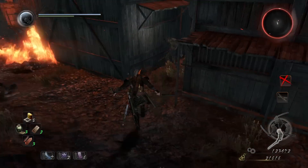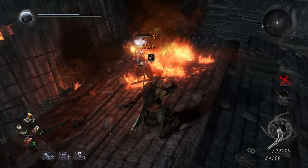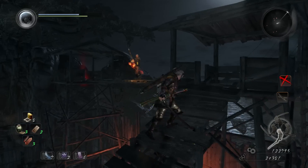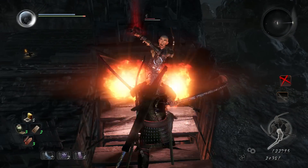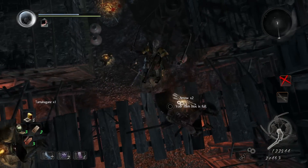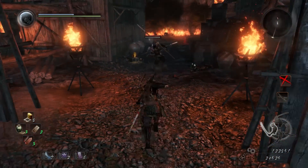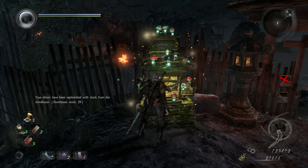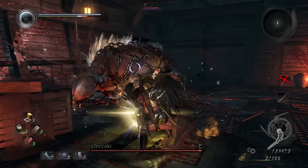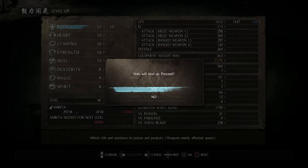Just do this until you get as many elixirs and amrita as you want — it's literally that simple. It might seem like it could get boring, and to be honest after a while it will, since you're doing the same circle killing the same enemies. But it doesn't take that long, especially if you only want to farm a little. After about 4 cycles I had nearly 30 elixirs, not including the ones already on my character. As you collect amrita you'll naturally level up, which really helps with bosses.